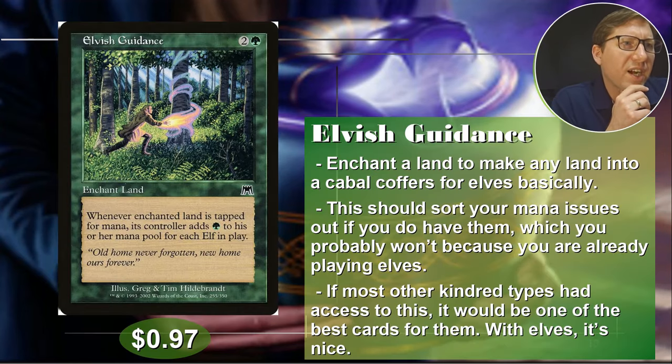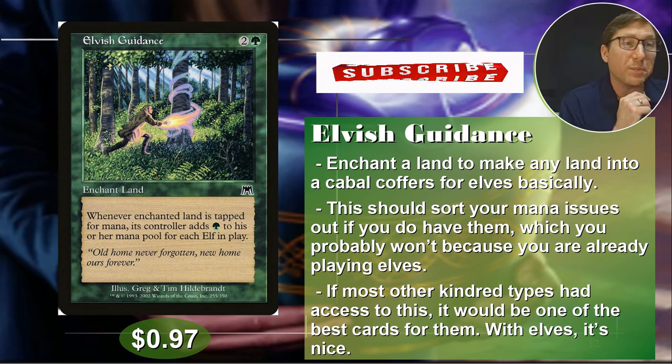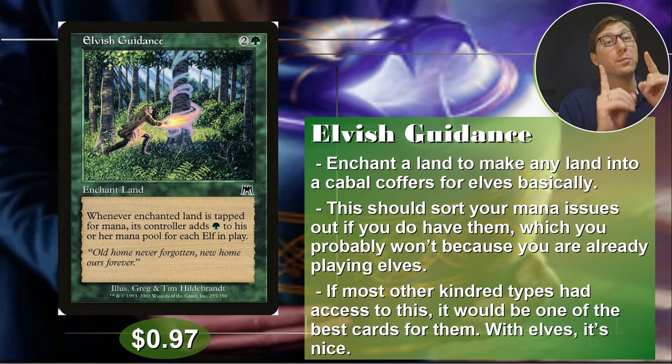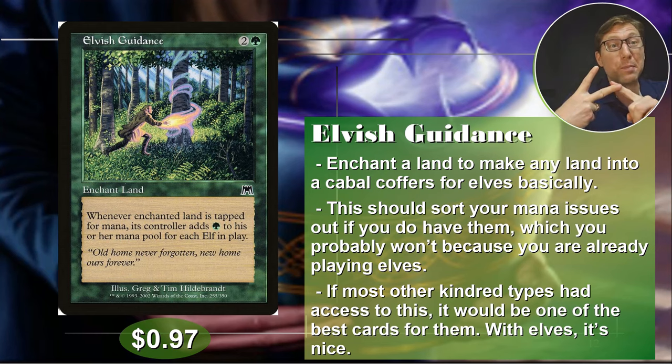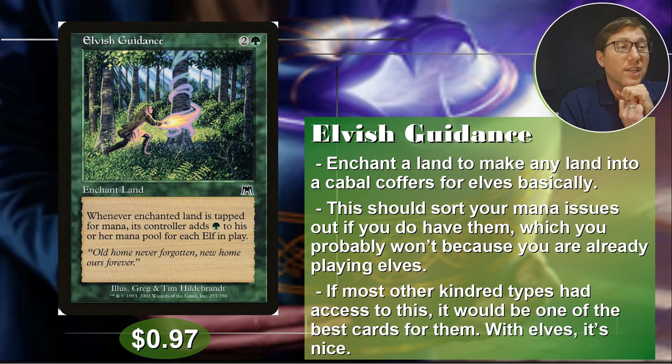Number two: Elvish Guidance, for two and a green. This is an enchant land. Whenever enchanted land is tapped for mana, its controller adds green mana to their mana pool for each elf in play — each elf in play, so if someone else has elves too, you're getting even more mana. Every time you tap that land, it makes a pile of mana equal to the number of elves in play. That gets out of hand super fast. I call it Cabal Coffers for elves — maybe even a little better. Crazy good. I've got to order this for my elf deck that I play against my students. 97 cents.